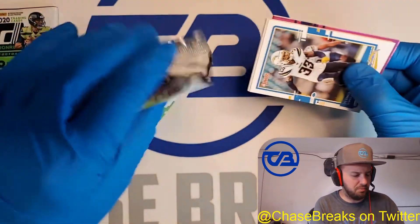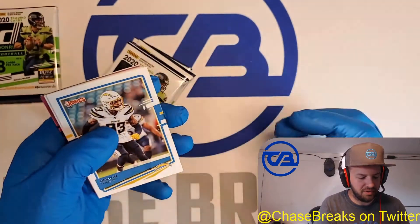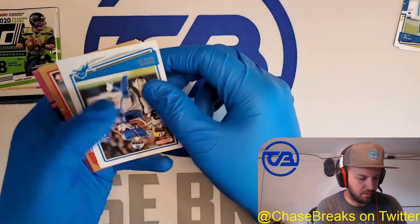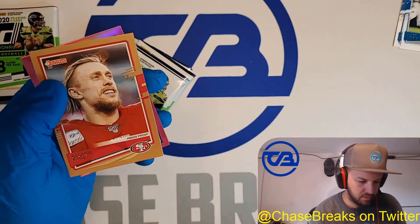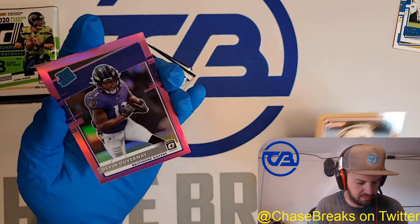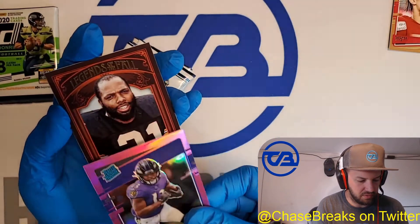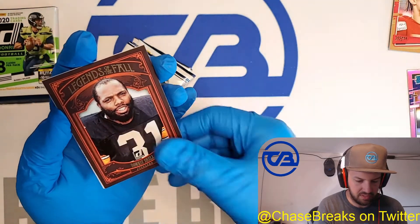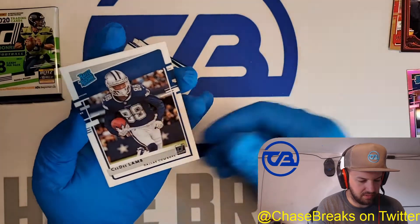Let's see what we got. I'm hoping for a pink Joe Burrow or a pink Herbert or a pink Tua — I have seen hardly any pink Tua cards. Our first bronze press proof — that's George Kittle. And we've got a pink rated rookie. This one's for the Ravens — that's Devin Duvernay. Not terrible. We have a Legends of the Fall, Donnie Shell for the Steelers insert. Another rated rookie, and this is a good one — CD Lamb. Nice.